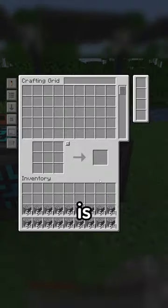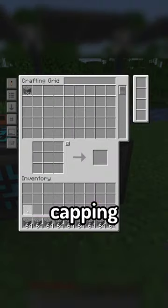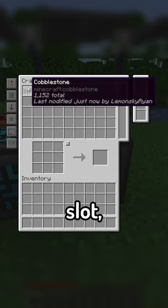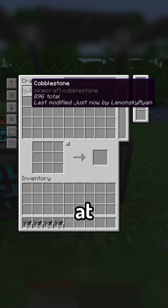The new storage interface itself is also pretty cool, as instead of capping blocks at one stack, every single block of one type will be put into one slot, and you can simply pull out one stack at a time.